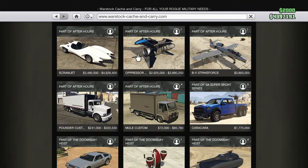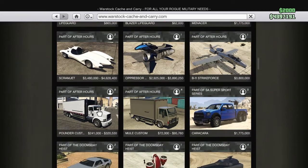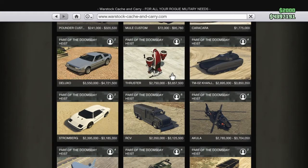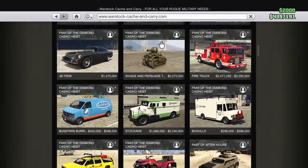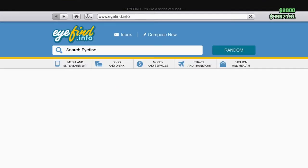Another thing — the fifth thing — will be the Oppressor Mark II. That would get you to places so much quicker, and that's about under four million. You can make a million off this little thing over here. This will legit make you a million, so that's fine.